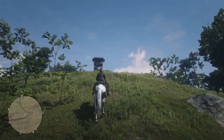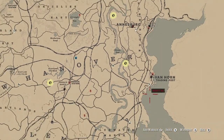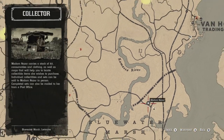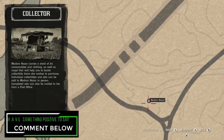Without further ado, let's go ahead and get started. Madam Nazar is located east in Blue Water Marsh today. If this is the only thing you came here for, don't forget to like, comment, and subscribe down below — it would help me out a lot and is greatly appreciated.